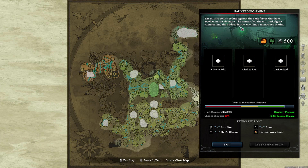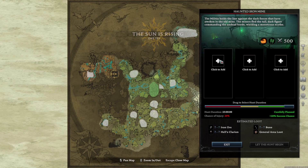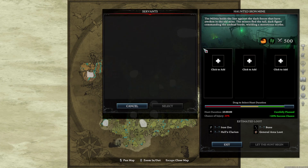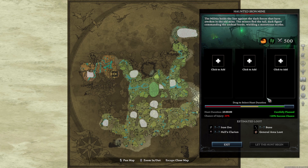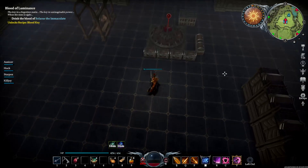The militia holds the line against the dark forces that have awoken in the old mine — the miners fled the tall dark figure commanding the undead horde, wielding a monstrous scythe. It's not even saying that I've got Glow, I guess because she's not connected to this castle heart. If I could command Glow from here, that would have been all right. It depends what quantity they bring back — depends on their level, and depends on how long they're there for.